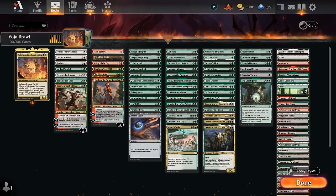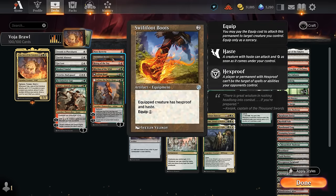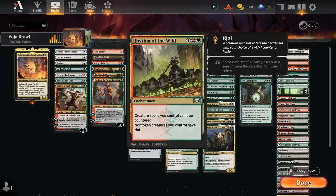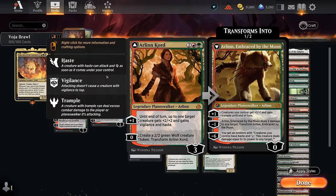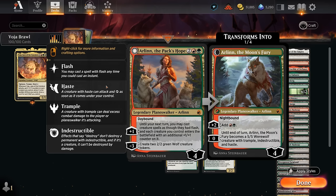Our haste enablers: Mass Hysteria is a new Arena addition but is symmetrical, so we have to be careful deploying it. The Boots can give Hexproof and Haste. Rising of the Day gives all our creatures Haste and gives our legends one extra power. Rhythm makes creatures uncounterable and lets us choose between a +1/+1 counter or Haste when they enter. We also have a pair of Arlin Planeswalkers — the original gives a creature +2/+2, Vigilance, and Haste; the Zero ability makes a 2/2 Wolf token. The newer Arlin can help us play creatures at instant speed, so we can deploy Voya end of turn to dodge sorcery-speed removal, then untap and make Wolf tokens before attacking.